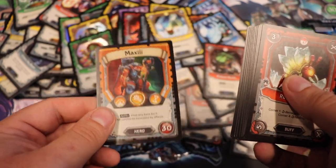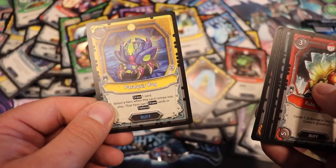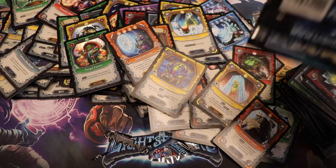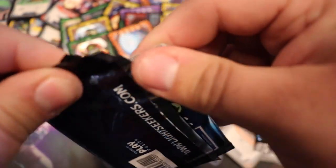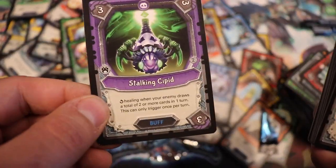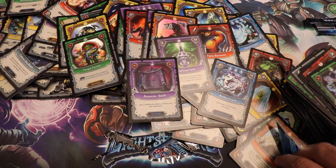Foil: McSeely, common hero. Quantum Loop, Frozen Totem, Paralysis Bug, Crumbling Tower, and the rest are common. Last table pack and the three lucky ones sitting on the ground. Foil: Crumbling Tower. Flame Borrower, Nimbus Crash, Stalking Sipid, Assassin's Guild, and the rest are common.